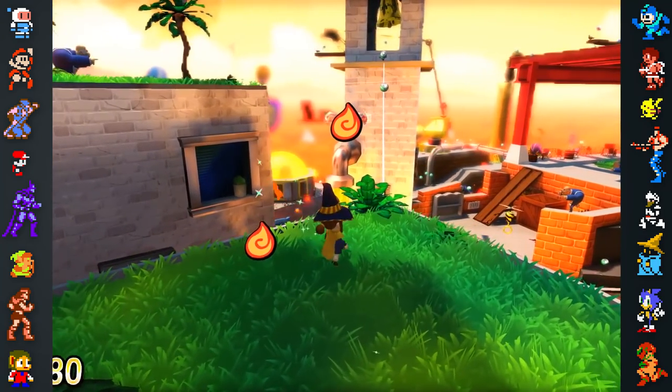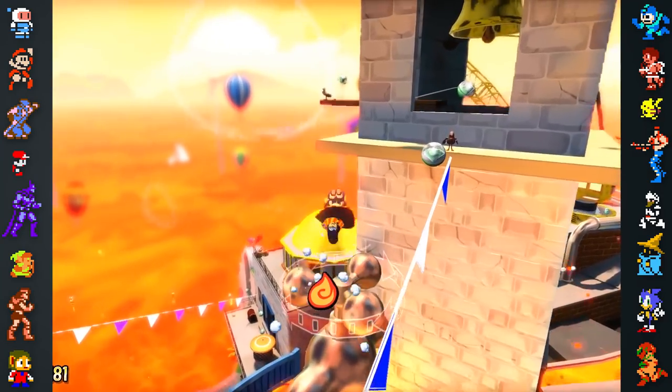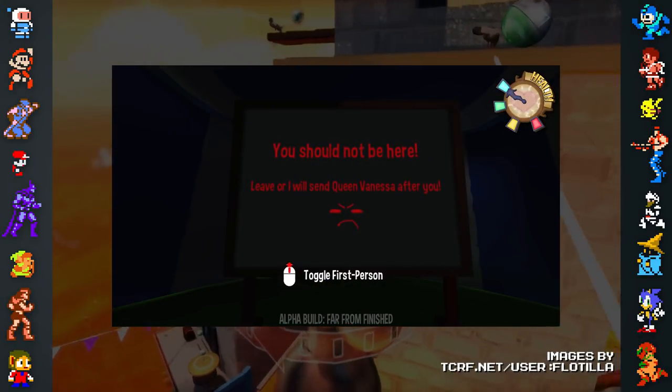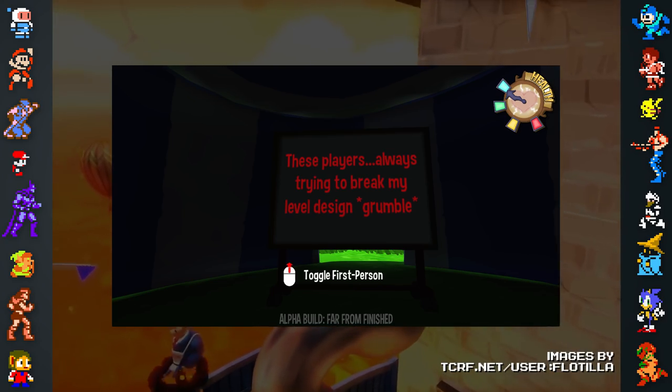In the alpha version of the game, there's an island that can't be reached by normal means. On the island is a tent containing a chalkboard with a warning message that reads: "You should not be here. Leave, or I will send Queen Vanessa after you. These players, always trying to break my level design, grumble."